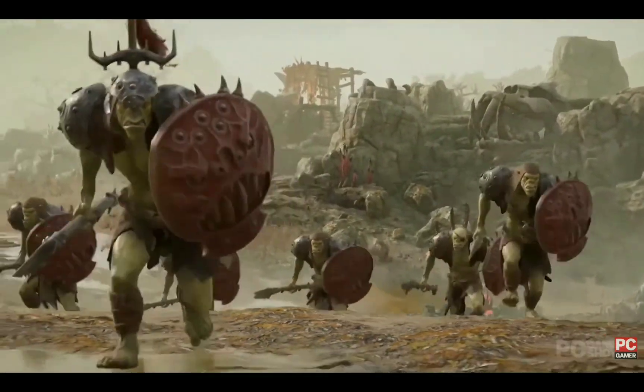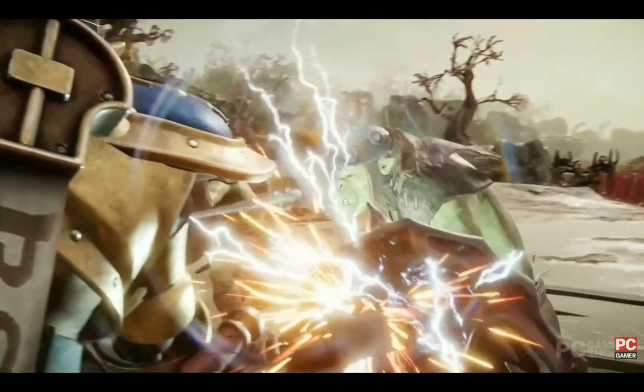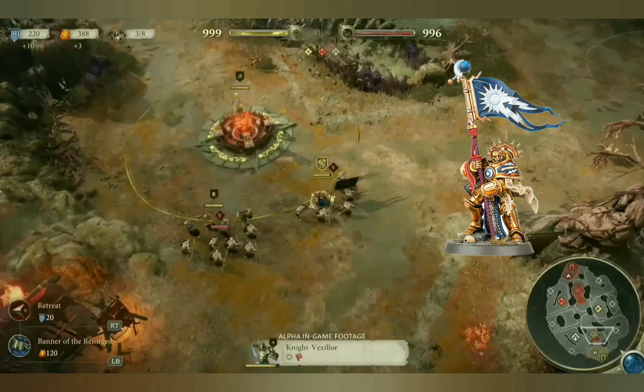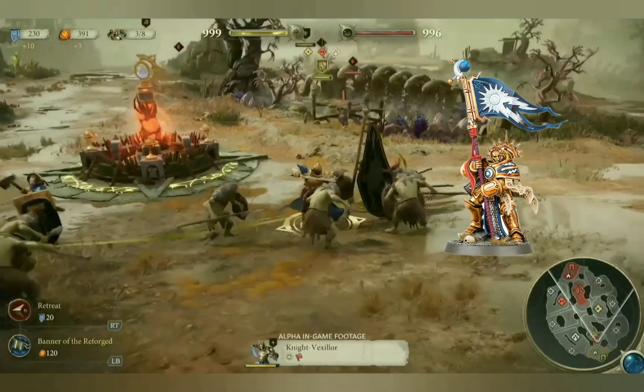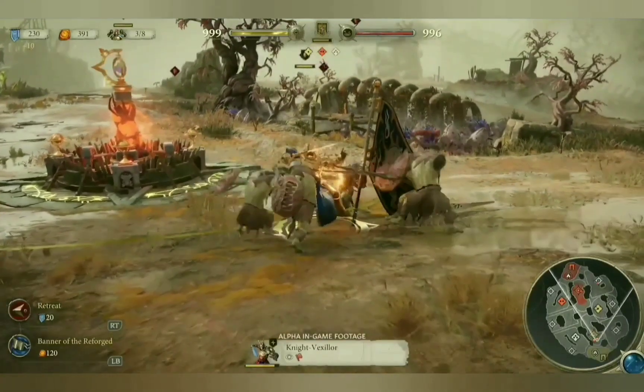Here we get a closer look at the Gut Rippers who have the Scare Tactics ability. And as they engage the liberators we can see a cinematic fight sequence. Over here we see some Vanguard Hunters battling over an objective, and a Knight Vexilor fighting another group of Gut Rippers. So we do have single heroic units in addition to squads of infantry.